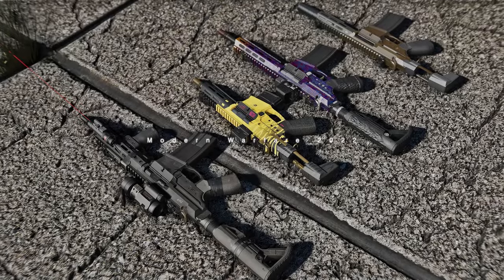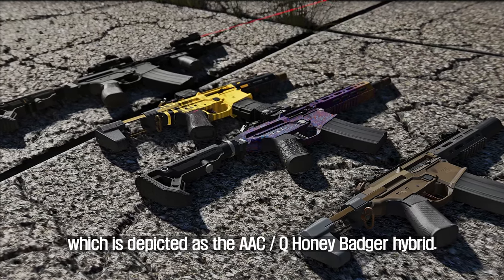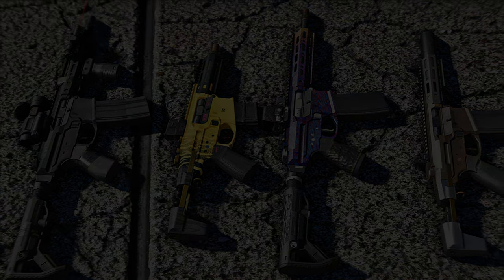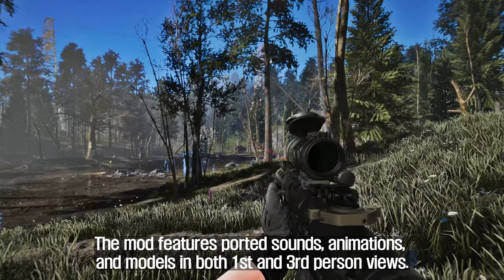The first mod I will introduce to you is the AACQ Honey Badger Modern Warfare 2022. This mod adds a customizable Chimera from Modern Warfare 2022, which is depicted as the AACQ Honey Badger Hybrid. The mod features ported sounds, animations, and models in both first- and third-person views.